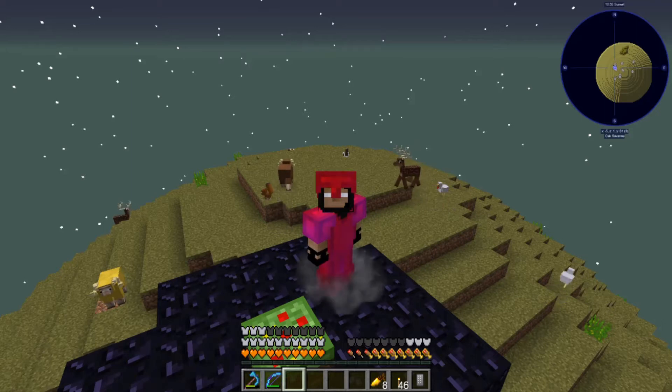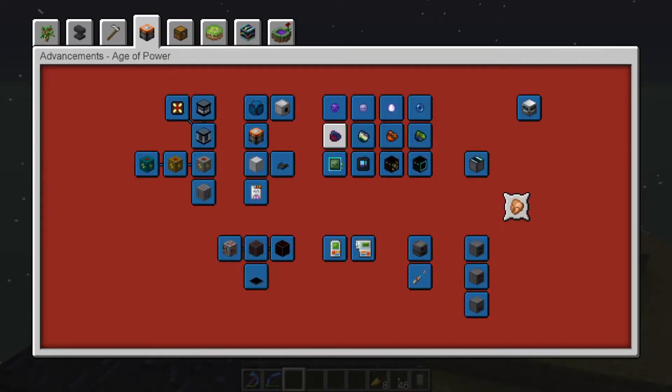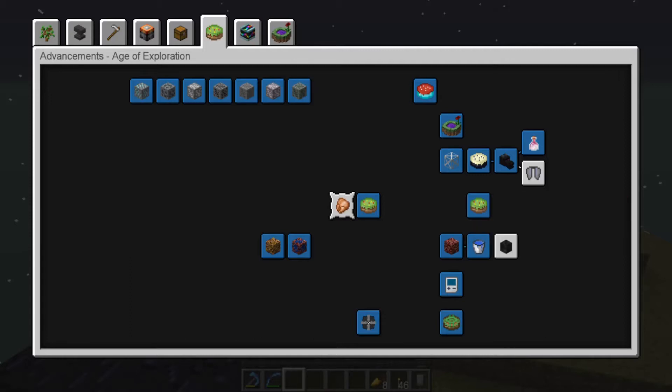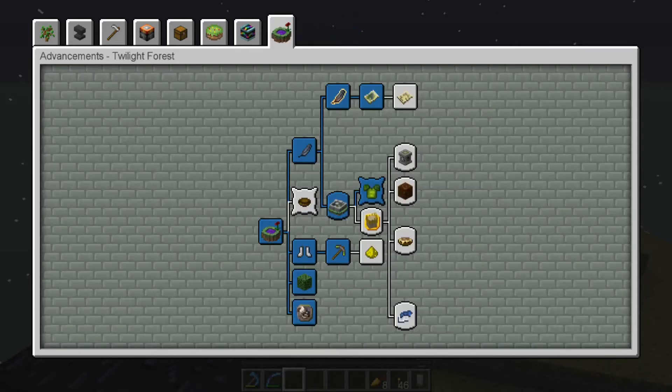Welcome back to Wolf Plays Minecraft. We're back in Sky Factory 4, more specifically in the Twilight Forest, hoping to find enough mobs to get some pristine matter. I've been working on achievements and filled out the first couple of pages, but I'm at the Age of Power and need to get a deep mob learning data module running from the Twilight Forest. After that, we'll work on the next storage system for Age of Storage, and I still need to find an elytra and kill a wither for Age of Exploration.